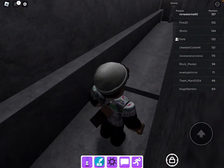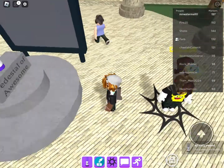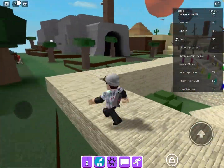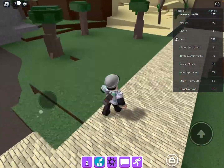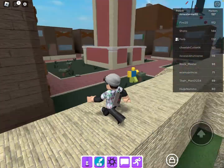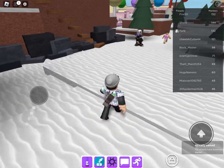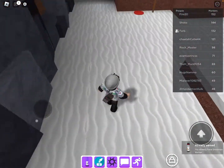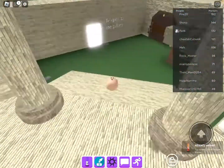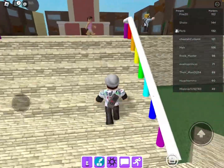Oh yeah, it's right here! Okay, go back to spawn. The second-to-last marker is the explode marker — you guys can see it there. For this one, guys, you have to die. There's a snowman marker nearby too. There's the explode marker!